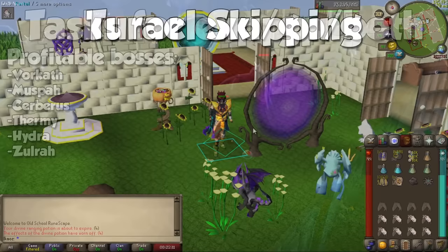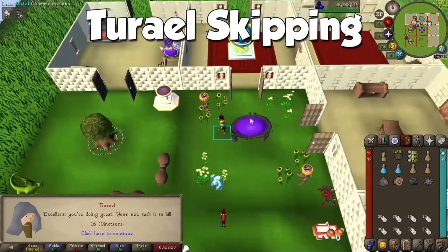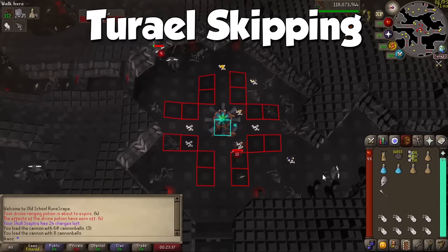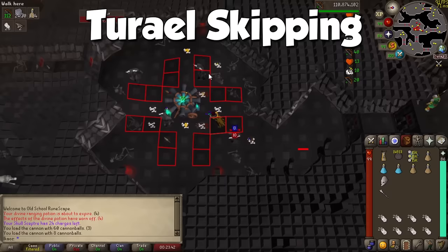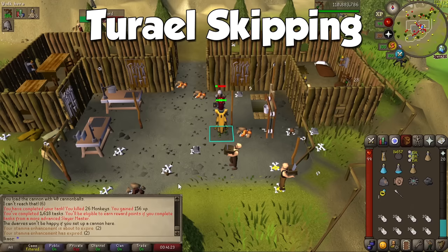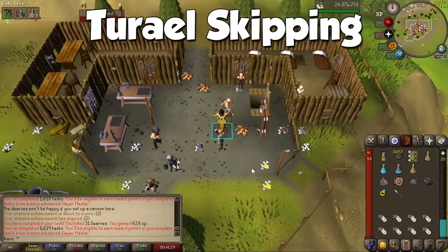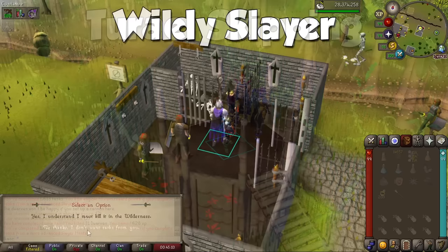Something mentioned a lot throughout the video is Turael Skipping. You receive additional points when hitting specific task milestones, and your streak does not reset when talking to multiple masters. Use this to your advantage: check your streak, and if you're not about to hit a 10th task, talk to Turael and ask him for an easy assignment like cows, bears, or minotaurs. Wear your Expeditious Bracelet and you'll be done in under 3 minutes. Repeat this until you're at task 9 before a multiple of 10, then go to your favorite Slayer Master with the Elite Kourend Diary — ideally Konar — for the multiplied point reward.